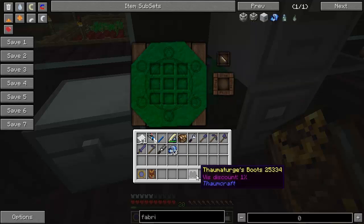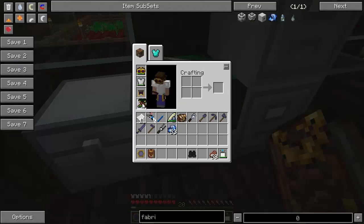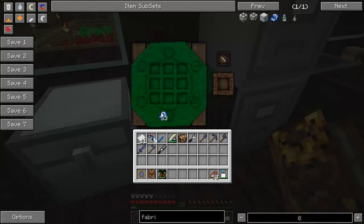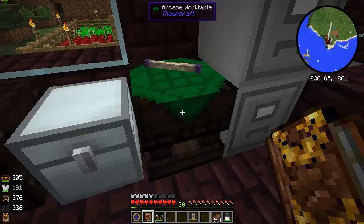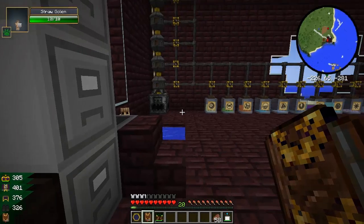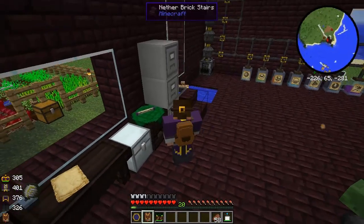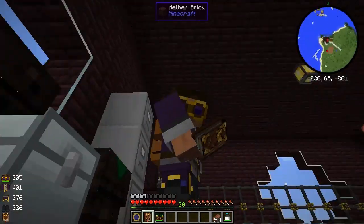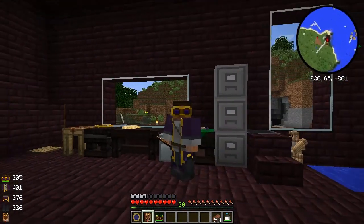Thaumaturge's Boots. I like my Boots of the Traveler better but I just want to show you that you get a Vis discount. And the Thaumaturge's Robes - there we go. Get rid of my iron armor. Here I am as my Thaumaturge wearing all my gear.